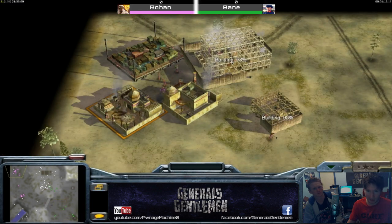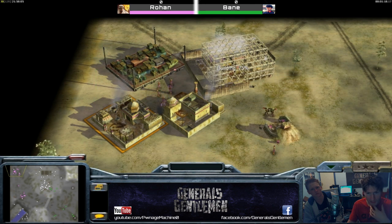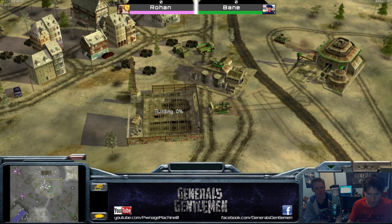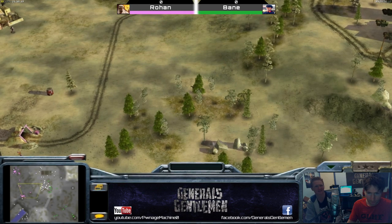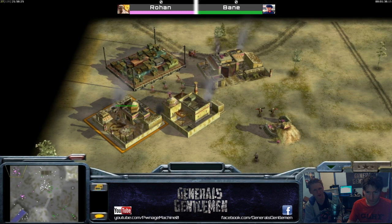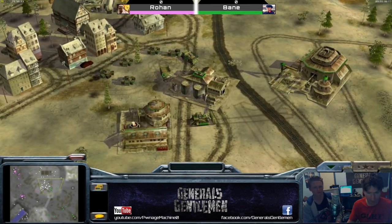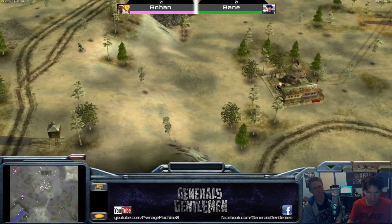Nuke battle masters can't get in and kill your workers if you've walled them off. They can still shoot over or spew radiation, but a fake barracks will prevent harassment. It kind of denies the side movement of nuke battle masters. And look what we have out first — a nuke battle master, very surprising. There's also a demo trap on the side there, leaving a gap open as a lure.